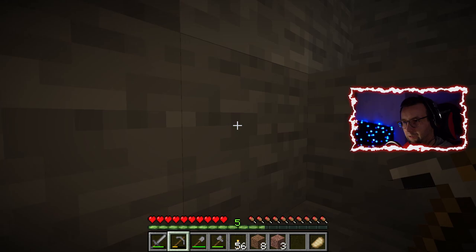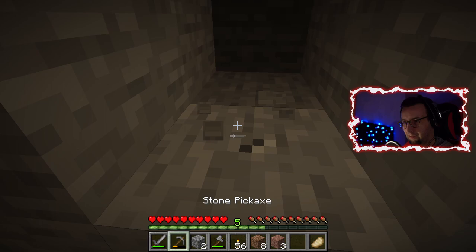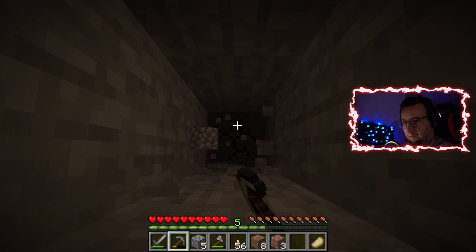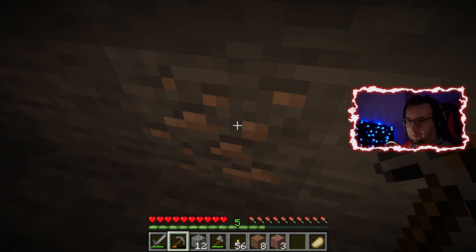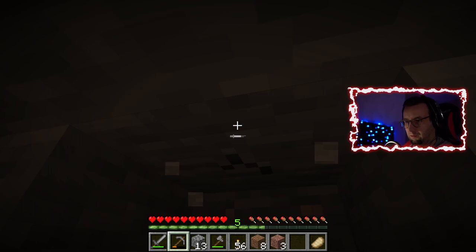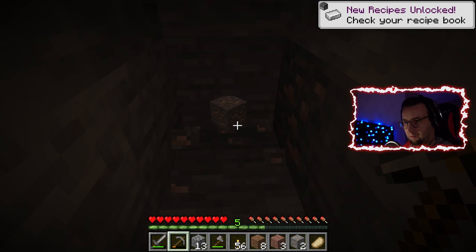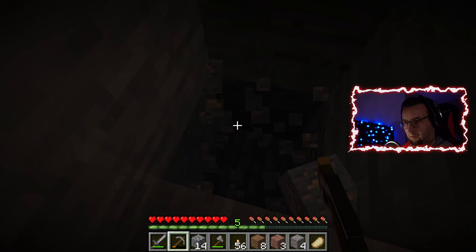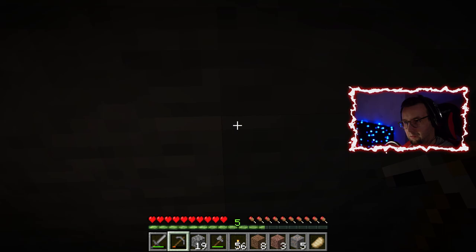I think the lava is somewhere here. I'll place a stone next to my pickaxe so if I hit lava I know. We have iron — yes, this is great! The lava is on this side so it might be that behind this iron block is lava. Maybe it's above me. It is somewhere nearby, I can hear it very loud in my left ear.